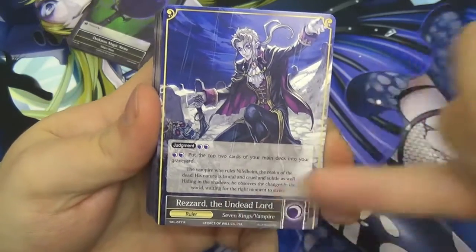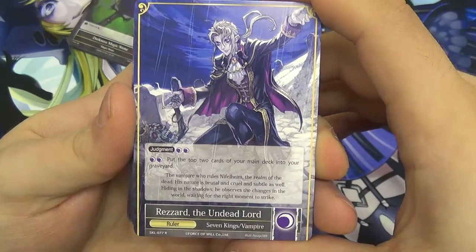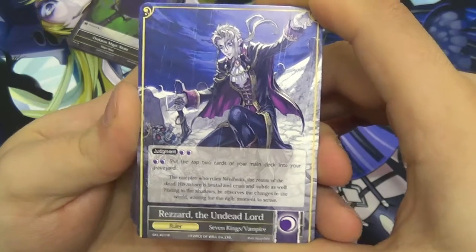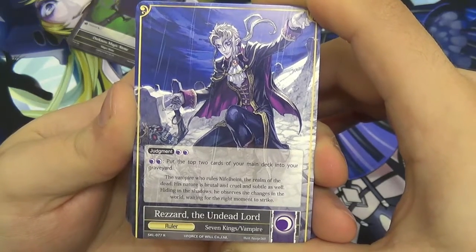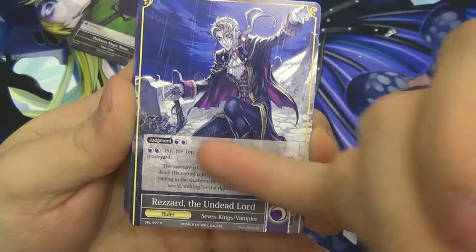The ruler side of Rezard the Undead Lord has an ability: pay two darkness, put the top two cards of your main deck into your graveyard. Seems simple enough — doesn't sound that great. You're milling your own deck, that's not good. But you can also do a judgment, which flips him over to his J-ruler side.